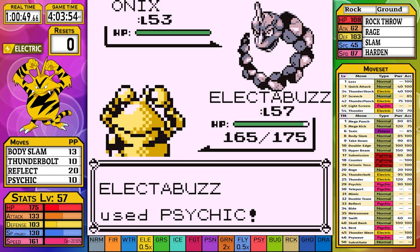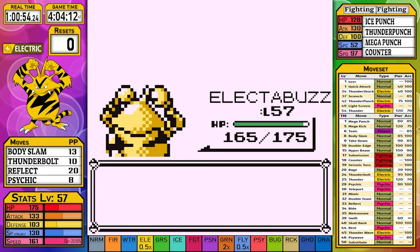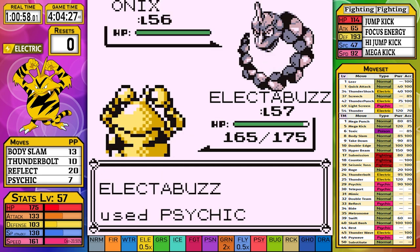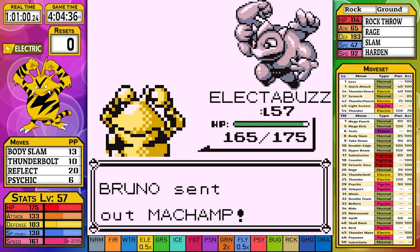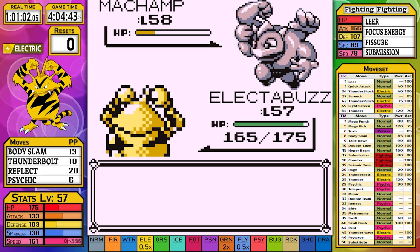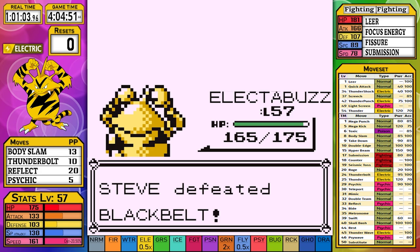Straight to Bruno without healing. Onix goes down to Psychic, Hitmonchan to Psychic, Hitmonlee to Psychic, the second Onix to Psychic, Machamp to Psychic. Black Belt ruined the sweep when Machamp tried Fissure - which misses since it doesn't outspeed me - and another Psychic finishes the victory.